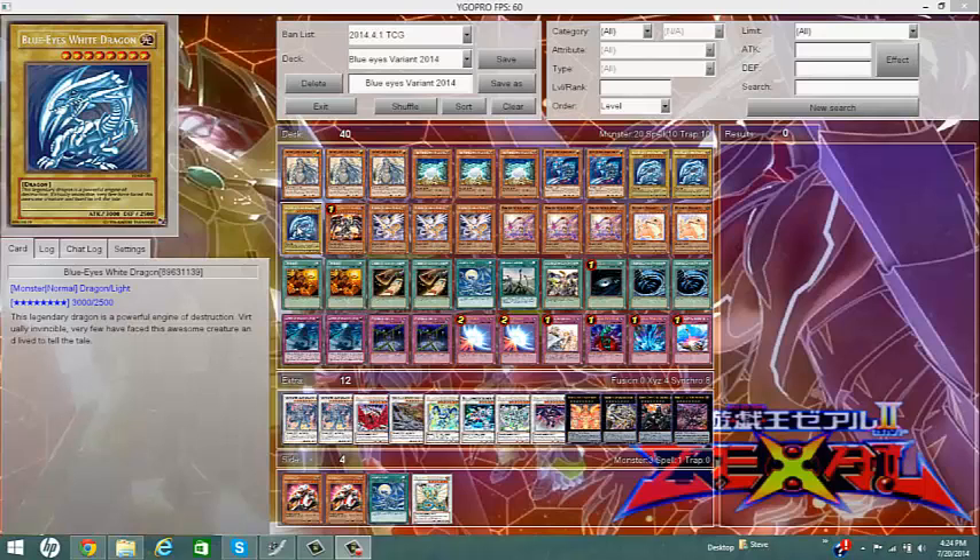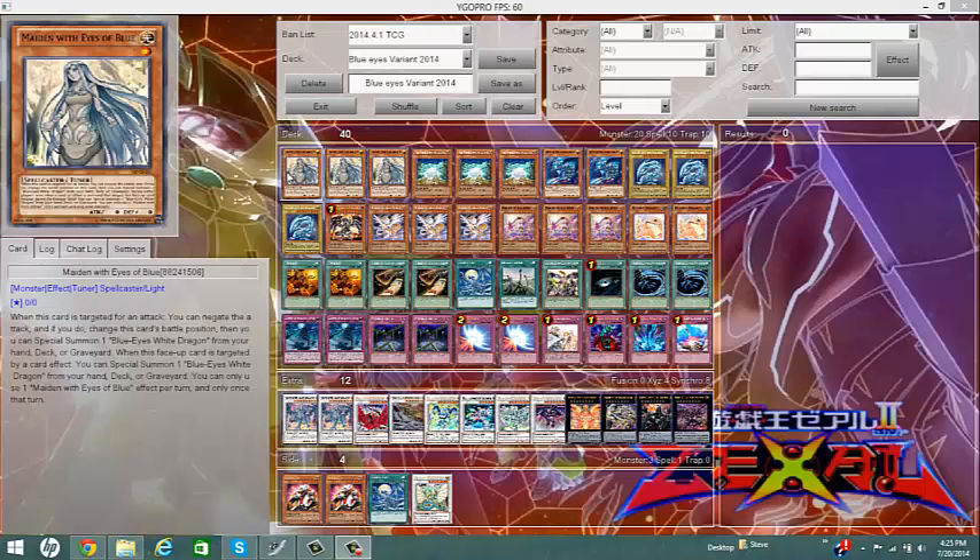This is a deck dedicated to the Blue-Eyes White Dragon, featuring Maiden with Eyes of Blue. She's a spellcaster, she's Light — but the important part is her effects. Her effects are as follows: when you target this card for an attack, you can negate the attack, and if you do, change this card's position, then you can special summon one Blue-Eyes White Dragon from your hand, deck, or graveyard. Hand, deck, or graveyard.